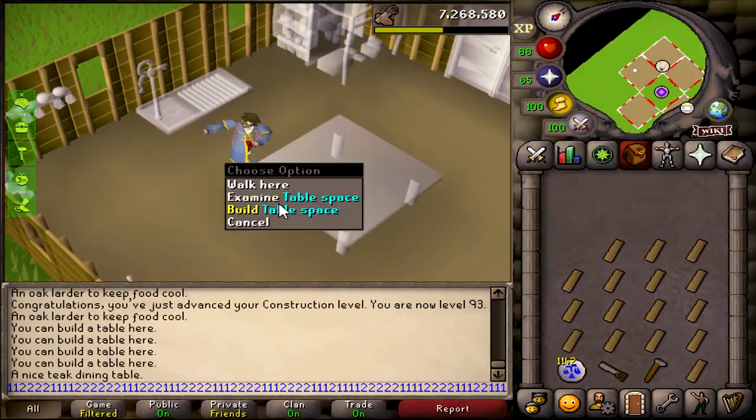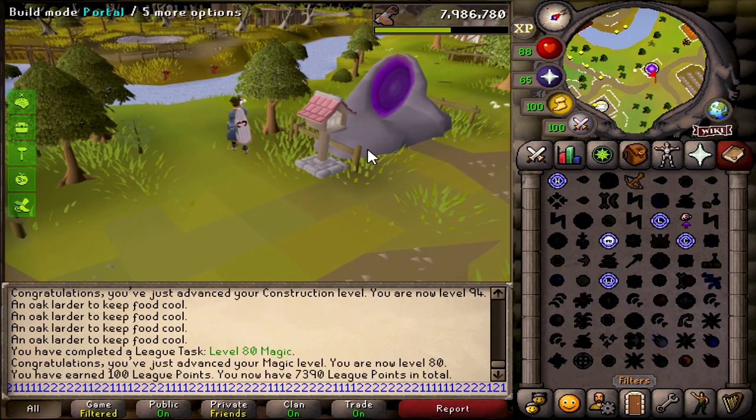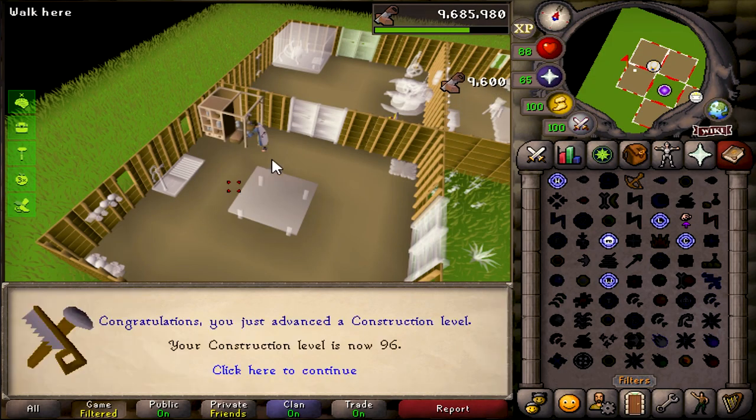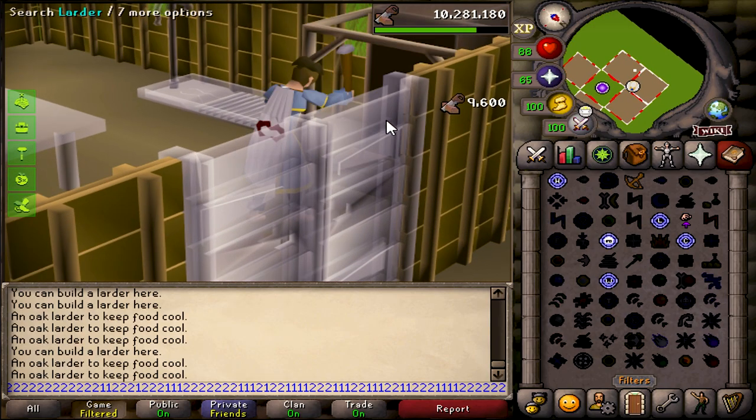So I have these teak planks stocked up in my inventory — I figure I may as well use them on the way to 99. I just got 80 magic from teleporting to my house — I'll take those big points. 96! I'm trying out this other camera angle. I feel like it's a little bit better, you know.